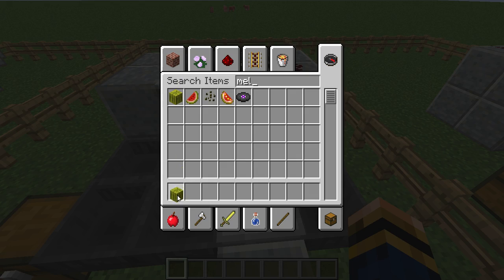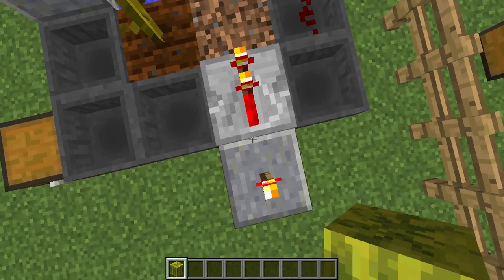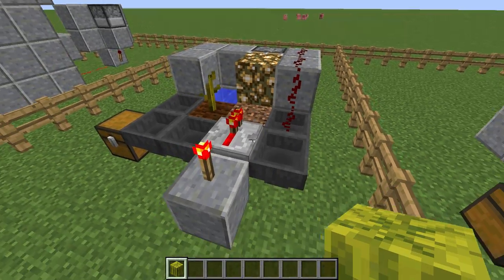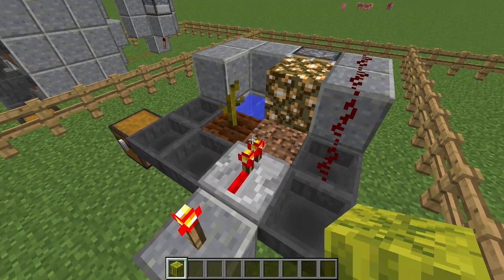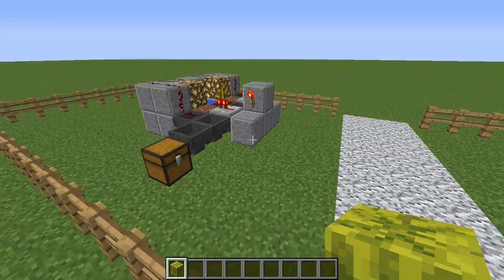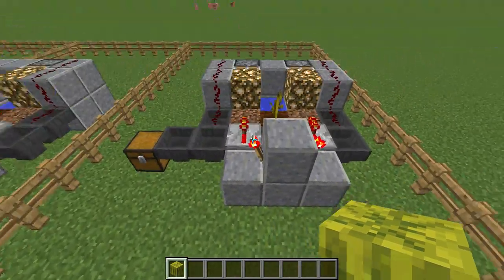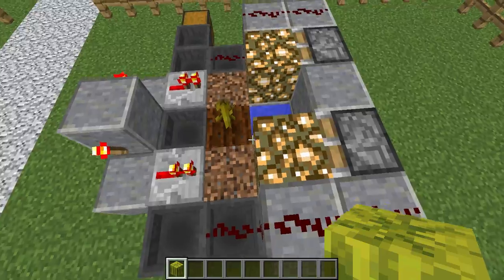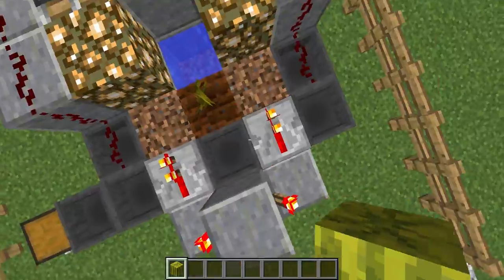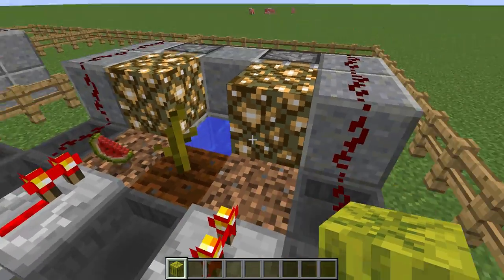There we go. Now what it does is it detects the block here — the redstone detects the block, goes up and hits it with the pistons — so in just a few seconds it's all gone. That goes through all of these hoppers into the chest. This one here is pretty much one of those but doubled up: it has one stem and two dirt blocks, making it twice as effective with twice the chance of a melon spawning.